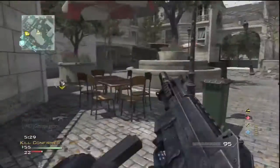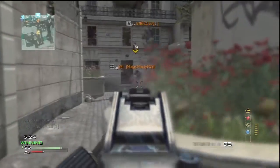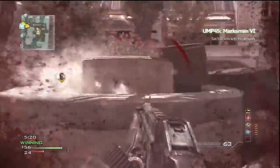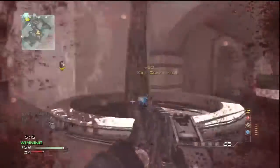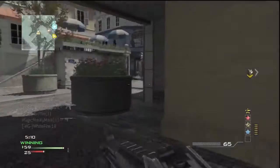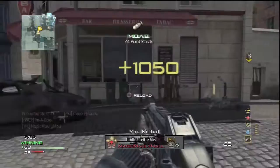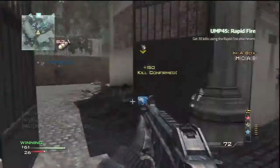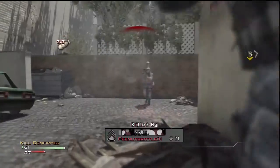With steady aim pro, you can't get caught off guard, because your gun comes up faster after sprinting — so it's like you never had your gun down in the first place. I really wish I used steady aim pro earlier in Modern Warfare 3, because it has saved my life so much. It's an amazing third-tier perk — probably the best third-tier perk in public matches, in my opinion.